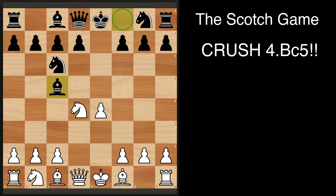Bishop c5 is the line I'm showing you today, and white has two main options: bishop e3, which has been played the most, but I'm not really a fan of that line, so I'm going to be showing you knight b3, and also a less-seen line which is knight takes c6.